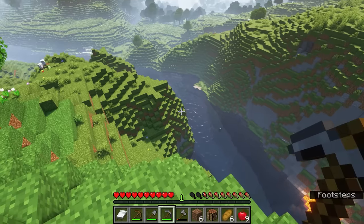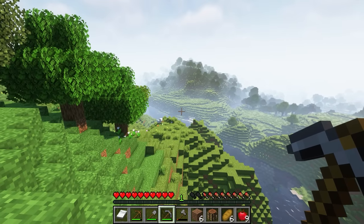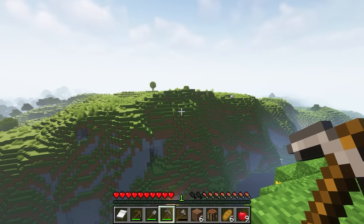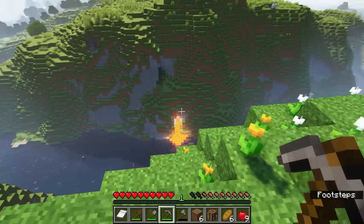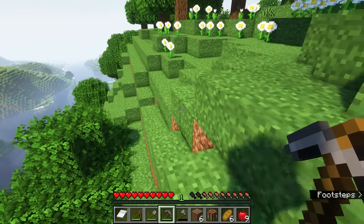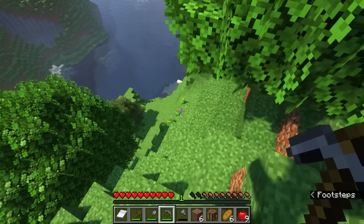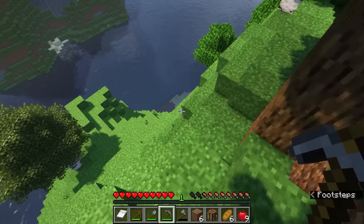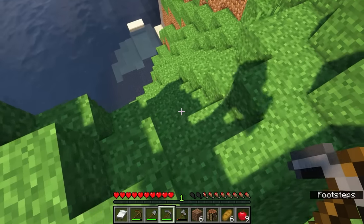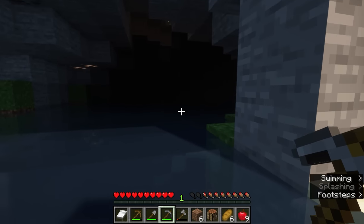Let's take a look out here and see what else we have. It looks like there's a full river going all the way to what I assume is the ocean over there, or a really big lake. Nothing too exciting — mostly oak forest over there and a lot of plains around here, which is great. We are specifically looking for some spruce trees and ideally a dark oak forest, though I know those are much more rare and I didn't specifically filter for that seed.